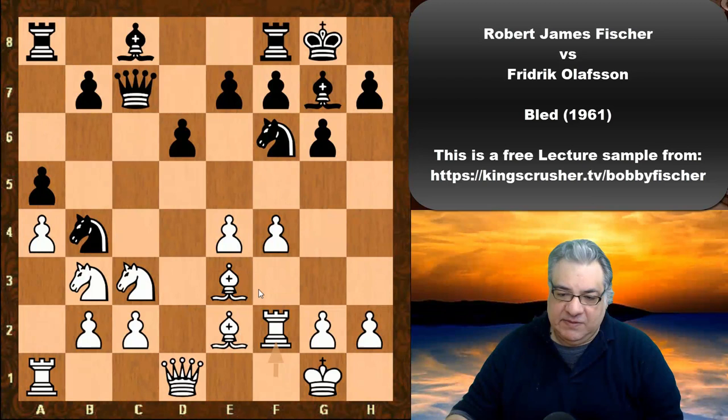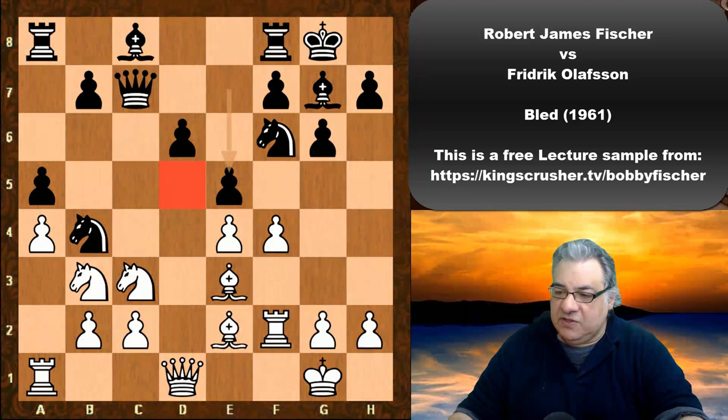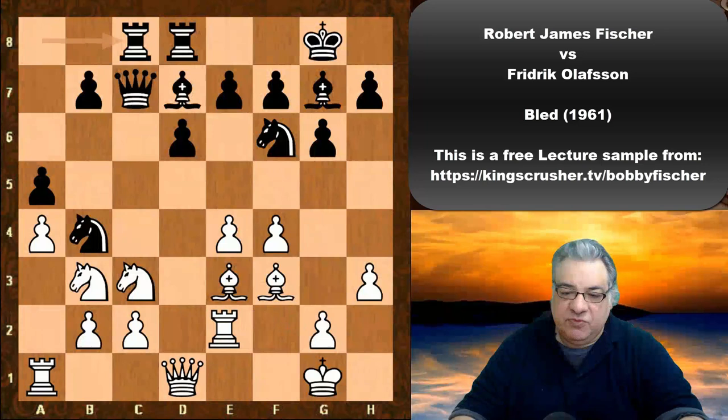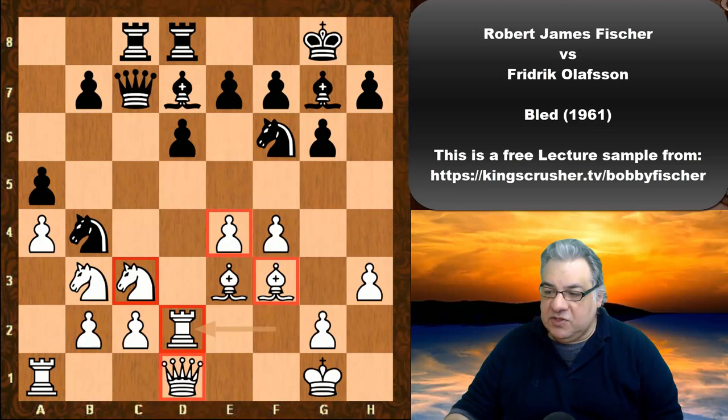We see e5 immediately, which does weaken the d5 square, but it creates other possibilities for black. If Bd7, perhaps sensible for white is just to play h3 as an example, and Bf3. This modest approach with the rook coming to d2 shows that white's design here is against the d5 square. Everything is looking at d5 — the knight, the rook, and queen. This looks like a pleasant position for white.